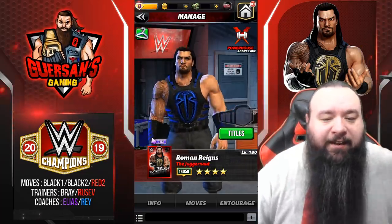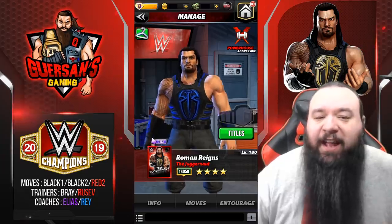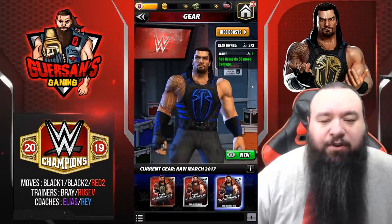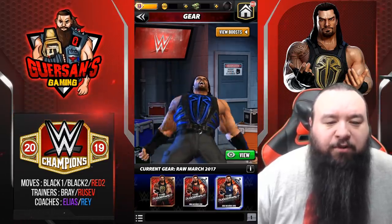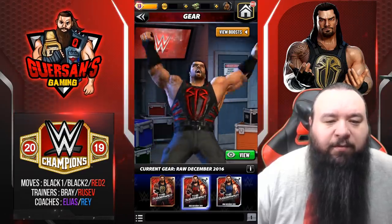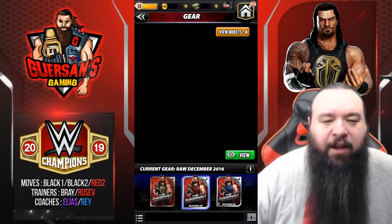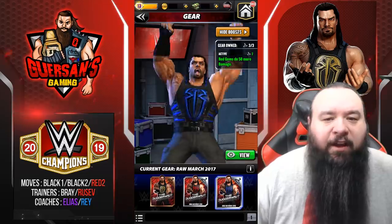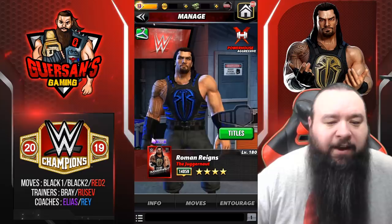First, Roman actually has a bunch of different gear which pretty much all do the same thing. I got all of them: the first one is the blue version, the second one is the red version, and there's the basic gold version. I use the red forever, so that's why I'm using the blue right now. They all have the same bonus: red gems do 50% more damage — pretty minor stuff.